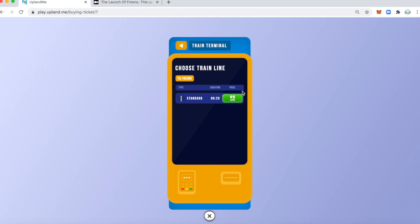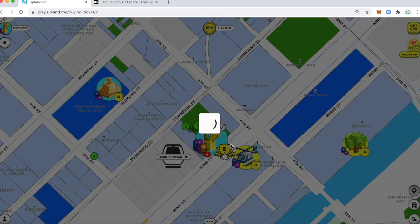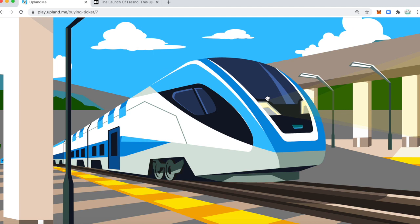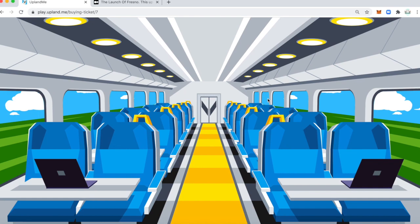I click on the UPX and it asks you to confirm. I have two-factor authentication on but I've already used it so it won't show this time. Once you click the checkmark, if you have 2FA on it will show and then you just put in the code. Going forward, there's a nice graphic that Upland created to show a train terminal, similar to the airports, flying over to New York.